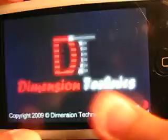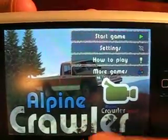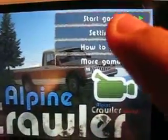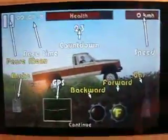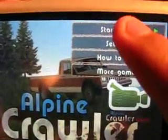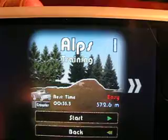This is like one of those games you play on your computer with the arrow keys. Here's the main menu — they have come out with Alpine Crawler World. We have Start Game, Settings which changes your audio and languages, How To Play which is pretty simple, and then Continue for checkpoints. If you hit More Games it goes to Alpine Crawler World. I have unlocked three levels so far.